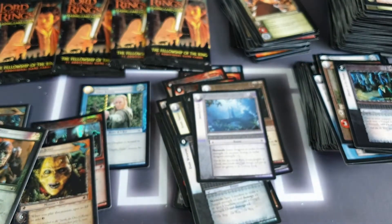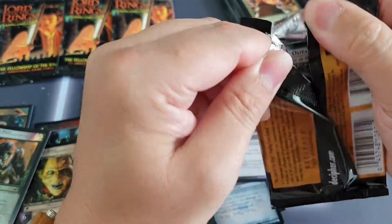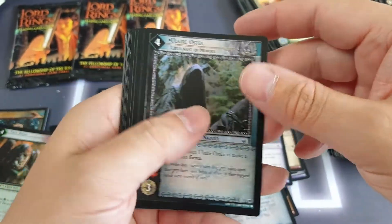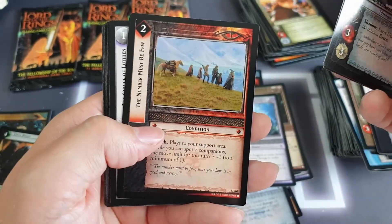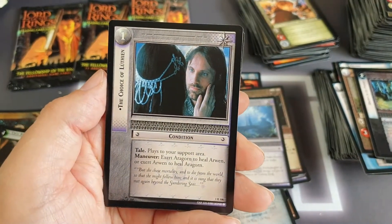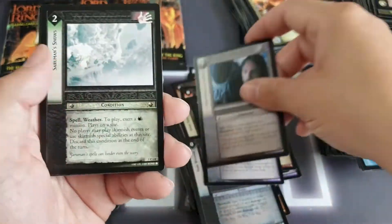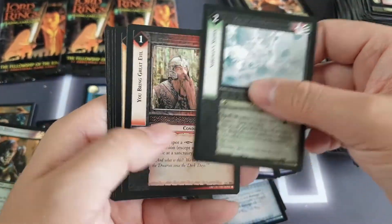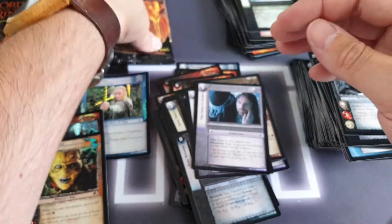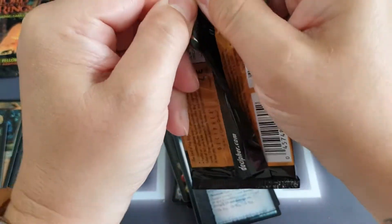Not doing too bad on time — we're going to be well under the half hour mark. Another location, Number Must be Few, and then we've got the Choice of Luthien — another elvish condition as our rare. No foils there. How are we doing? We've got one, two, three, four, five foils — technically we're owed a sixth one, and they've all been common as well.